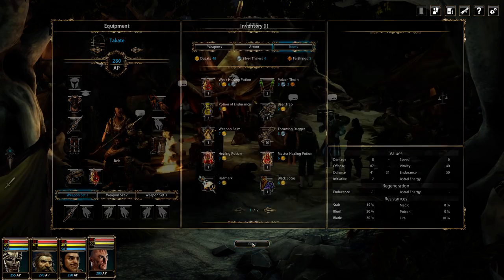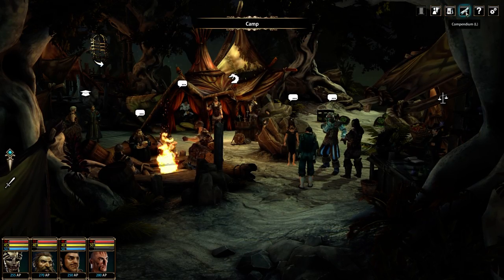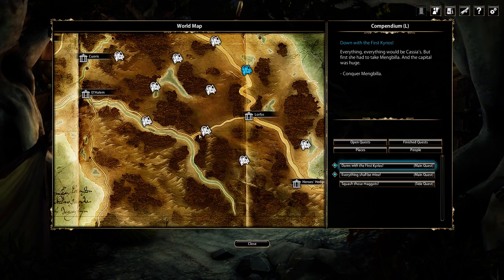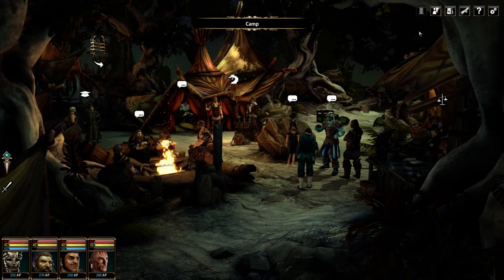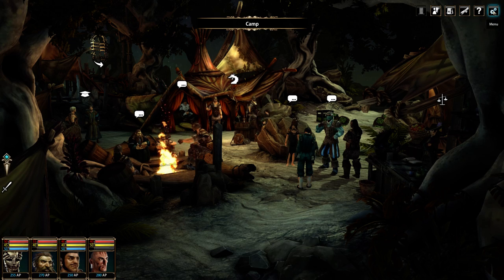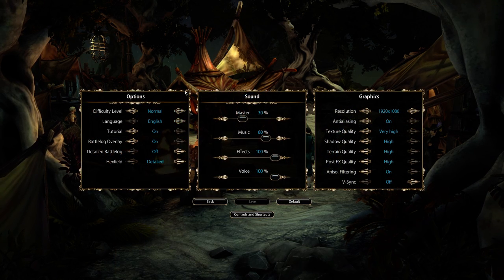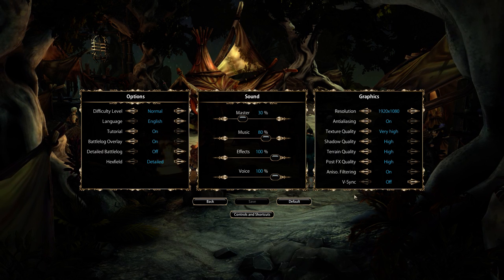You can see all our different characters and you'll find new characters throughout the game. We've also got our little map and the world map where we can go to different places, and a tutorial section if we forget anything.